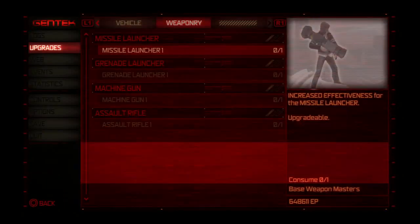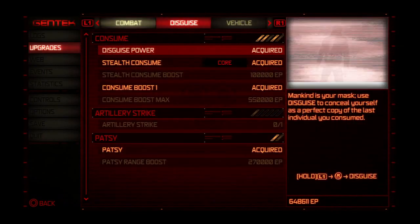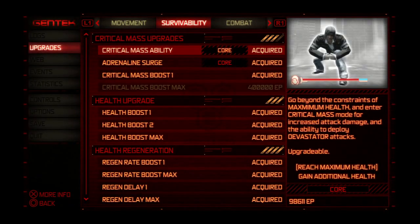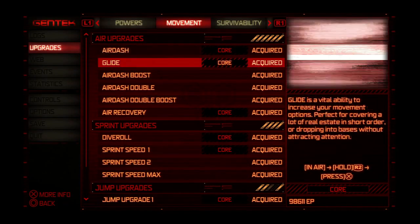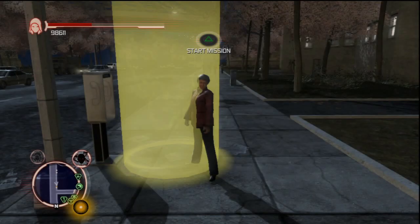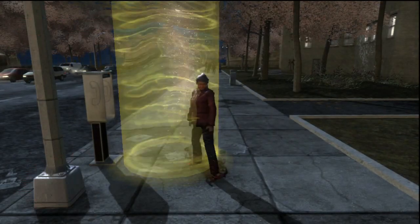Hey there guys and welcome back to Prototype. In the last episode we went around and destroyed some machines pumping poison into the air so that Alex doesn't get killed. Also just buying some upgrades — bought the consume boost because that's always handy. And now let's go and do the next mission.